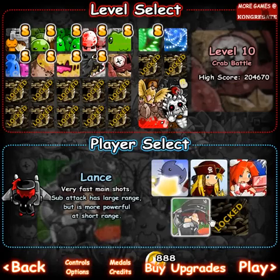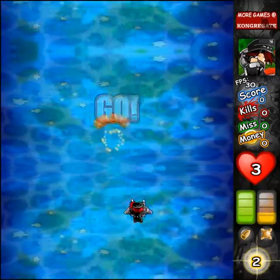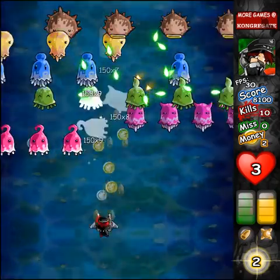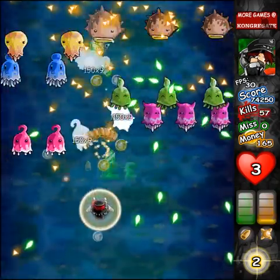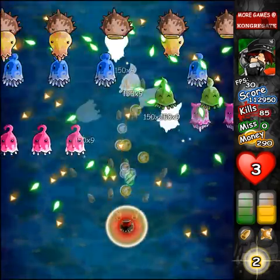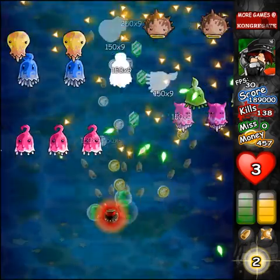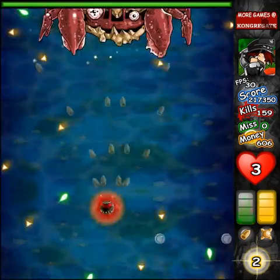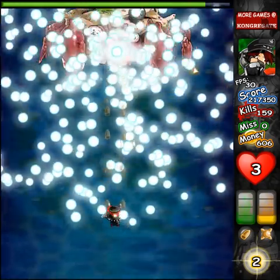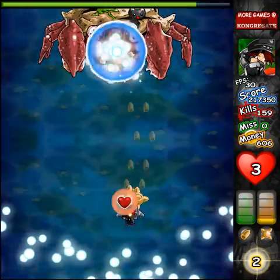I thought I'd go ahead and fight the giant enemy crab again, this time with only three hearts. I feel lame for doing it with four hearts before. Lance fires bullets really fast — he works more like a traditional shoot-em-up character. His secondary fire is mines that burst into bullets. If you hit an enemy directly with the mines they do a ton of damage, and otherwise they're a nice long-range attack. He's pretty easily my favorite character right now. Hopefully Anna will be something cool too.